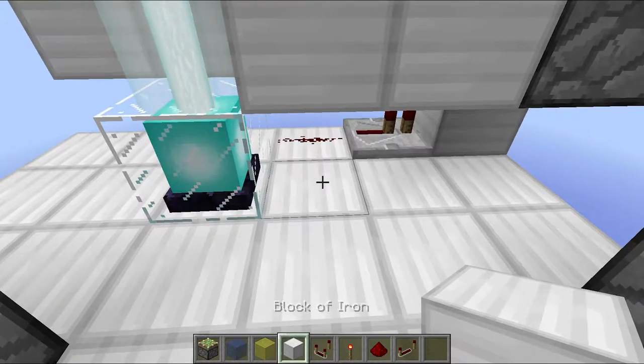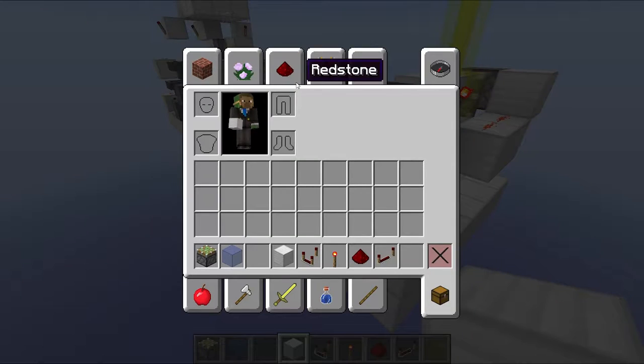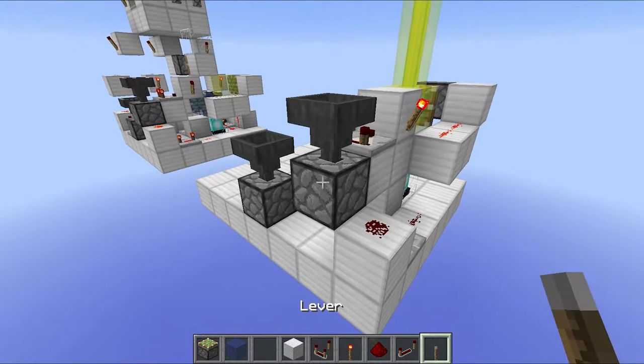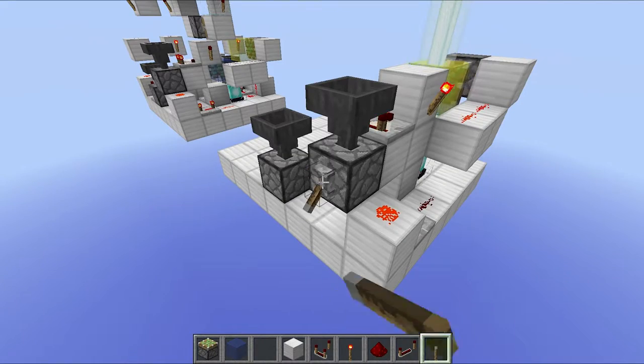There's actually no dust here - it's a block. So if you put an item in here, it doesn't really matter what you do, and grab yourself an input source. You should see that this turns on and off. See, it's pretty cool stuff.